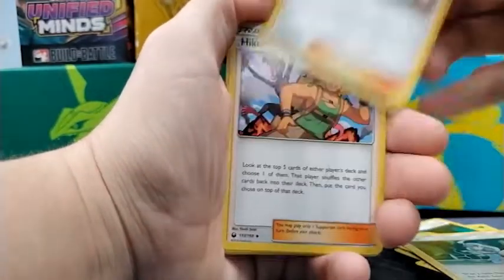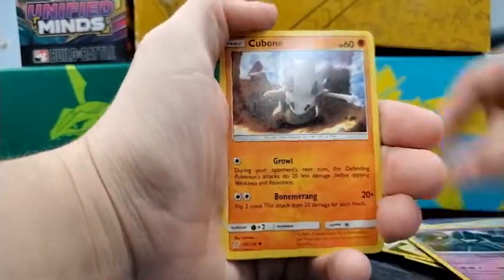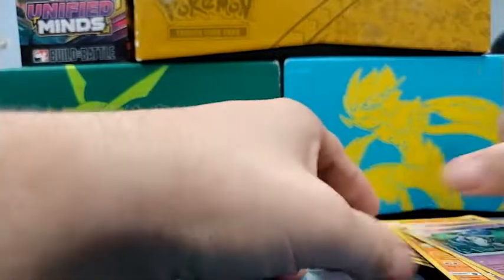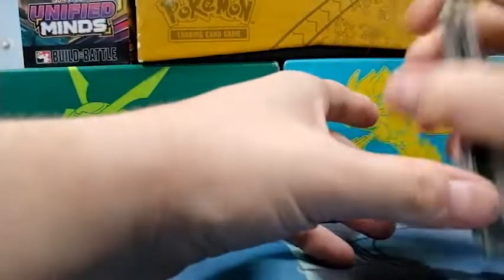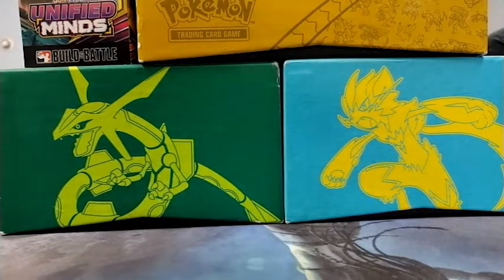Kahili, Cynthia which is great, Hiker, Chip Chip Ice Axe, Necrozma, and then we got the Cubone again, and then the Mirror Rack which is not bad - it's a great number for me. I have someone next to me that had four miscut cards, which is pretty interesting.